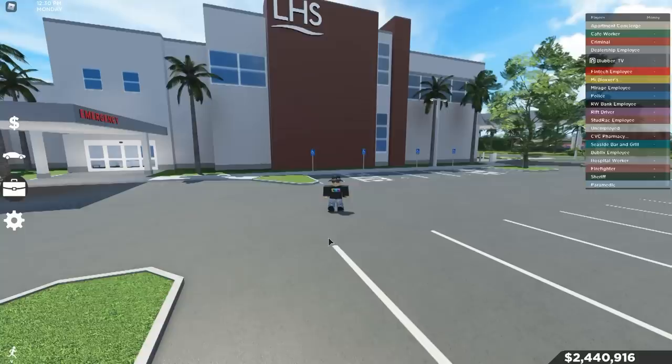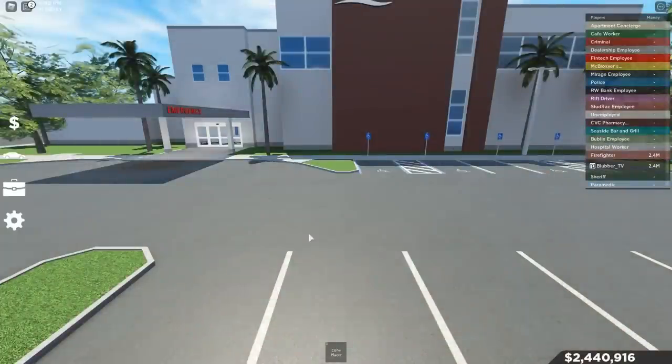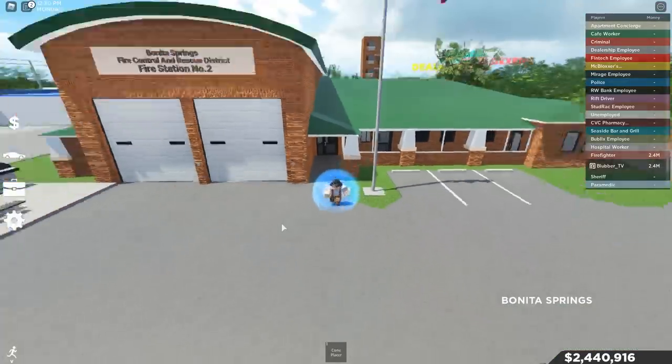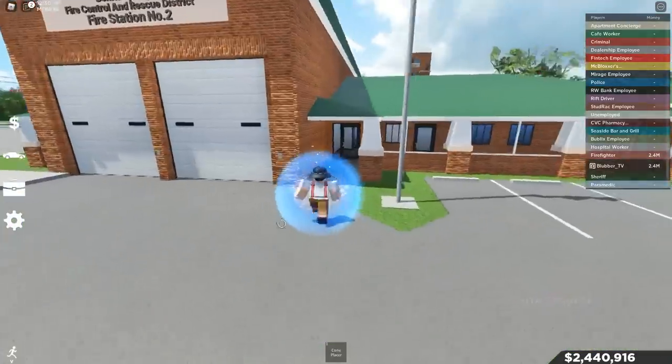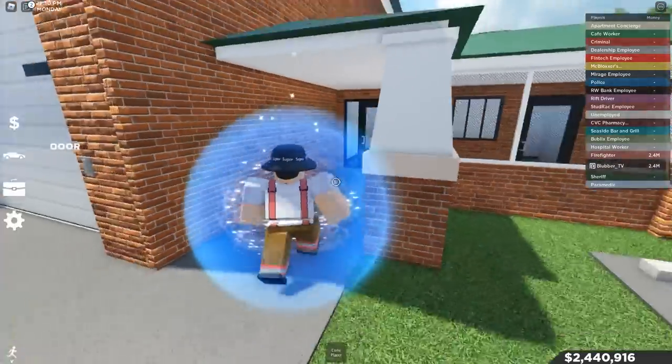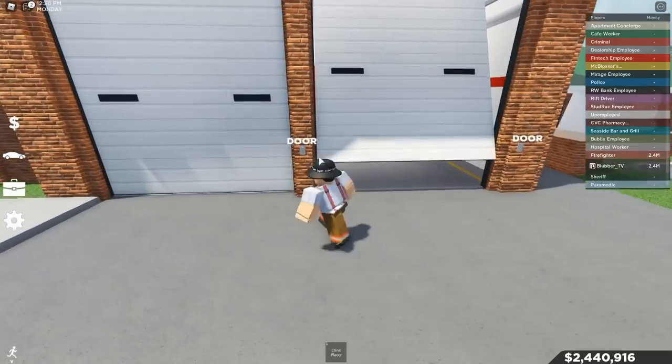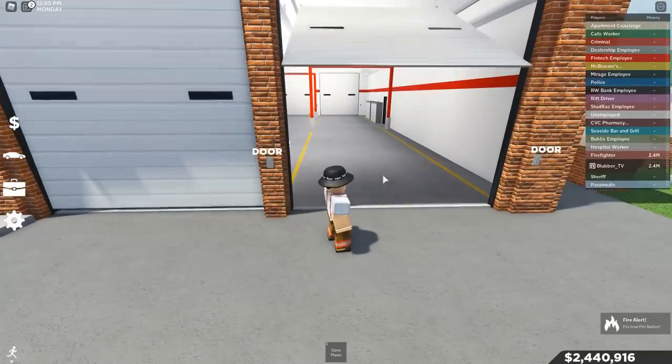We're gonna hop over onto the firefighter team to check out some of those new cars. This is also a new building — the fire station. Let's go in here. Wait, can we actually control these doors? That is actually really cool. Okay, so you can open these doors. That's nice.